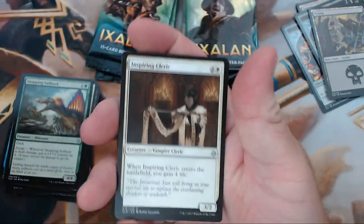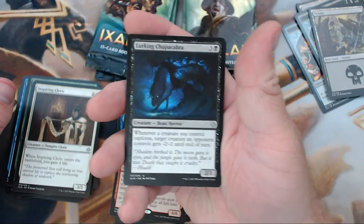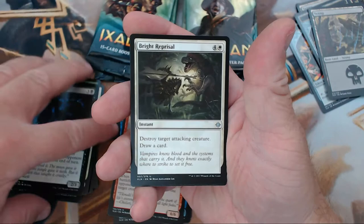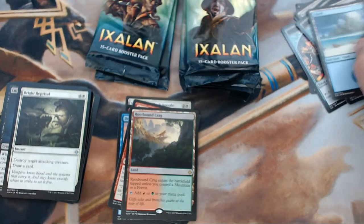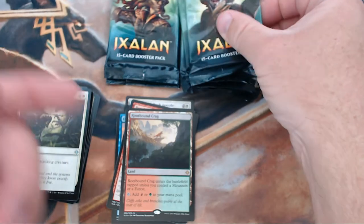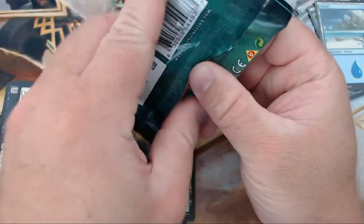Alright, we have Inspiring Cleric, Lurking Chupacabra — love that they brought this in here, Chupacabra is so fun — Bright Reprisal, and our rare is Rootbound Crag. I'm not liking the art on these as much as the old ones, but I like the fact there are dinosaurs in it, so we've got that going for us.